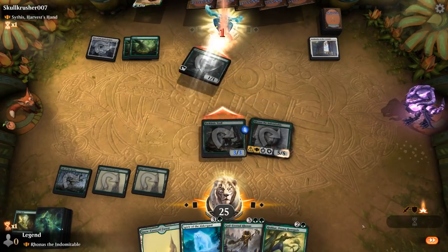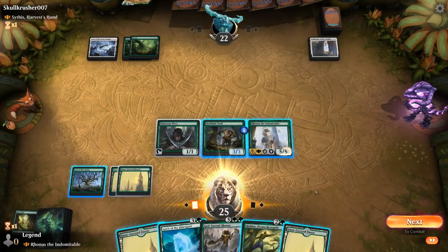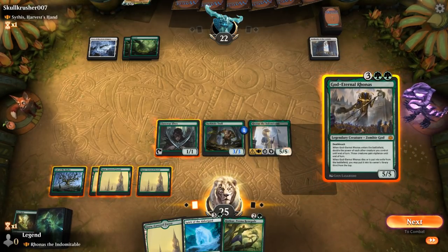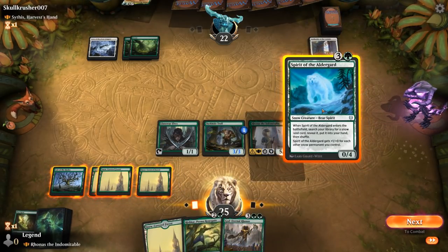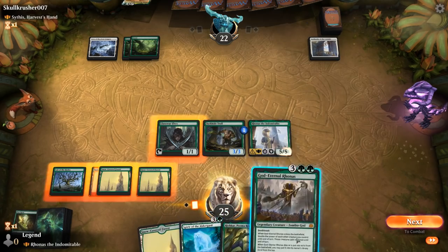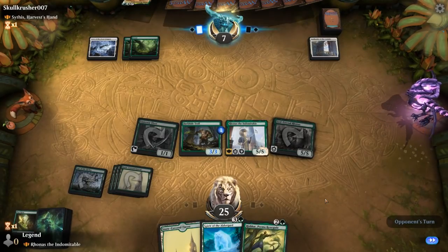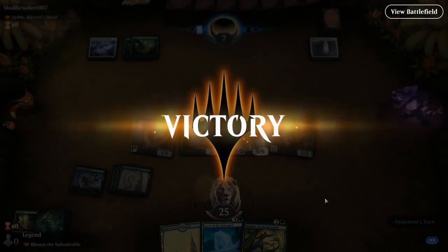Probably fine to attack with elves rather than keeping up the Barkhide Troll's ability. Opponent passes with three mana — not sure what instant our opponent is playing. How much damage would Rhonas deal? The opponent goes back up to 23 — double the troll and Rhonas, so that's 16. Not quite lethal. Maybe it's fine to play Spirit of the Aldergard first. God-Eternal Rhonas deals 16 damage and we're pretty far ahead on board. Even if they have a sweeper, I can follow up with Spirit to let Rhonas attack — and our opponent packs it in.